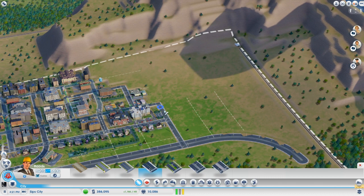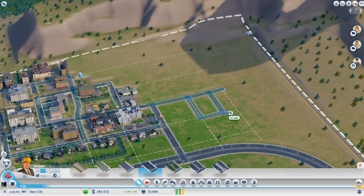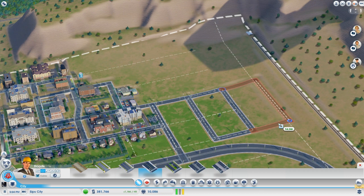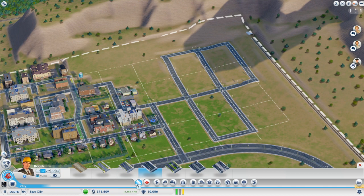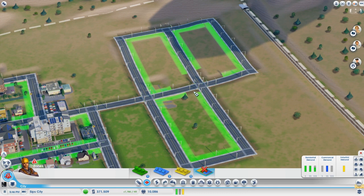Let's get into square mode and make some squares or rectangles — always nice. We want these rectangles to be fairly big so there's lots of room to expand into big apartment buildings. We also want to leave the corners free for some commercial so that these low wealth residents can work in low wealth commercial on the corners, walk to work, and not congest the roads.